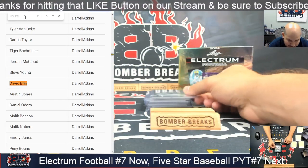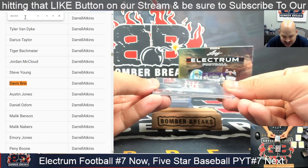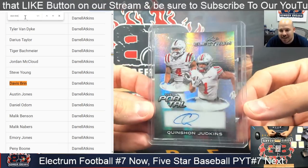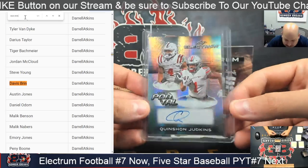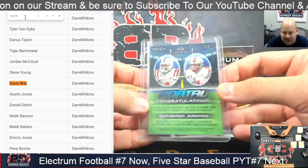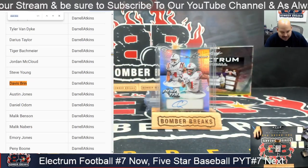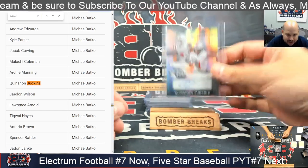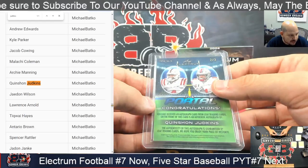This is a fun one — it's gonna be the portal. He led the SEC in rushing at Ole Miss and now he's at the Ohio State University. It's Quinshon Judkins! Two out of three on the Quinshon portal auto — that's nice. That kid is really, really good. Michael B, you're cleaning up so far. Another one for you — two out of three on the Judkins.